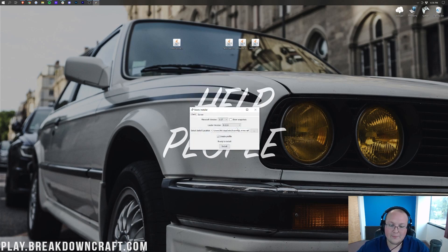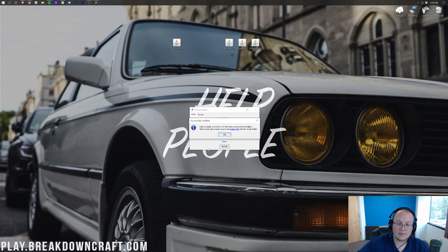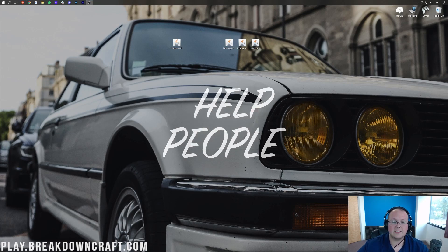Now right-click on the Fabric installer, click Open With, click Java, and click OK. It will open up the Fabric installer. Make sure you have 1.17 selected, make sure 'Create Profile' is checked, then click Install. It will take a second, and then you'll see 'Fabric Loader for 1.17 has been successfully installed.' Click OK and close out of the Fabric installer.